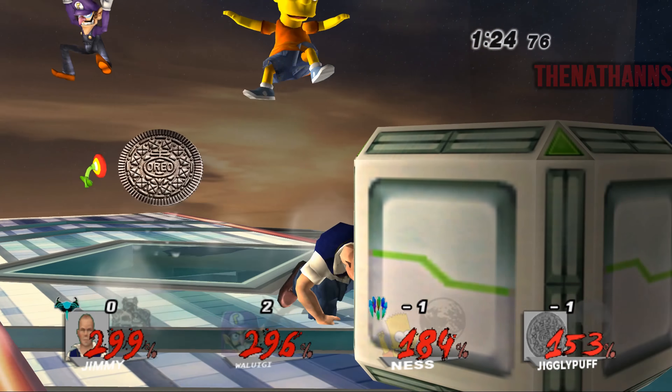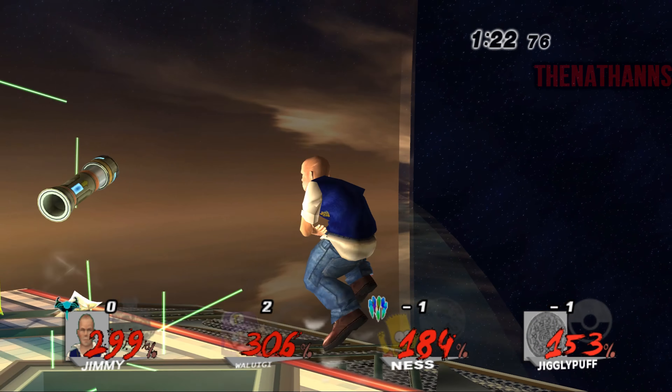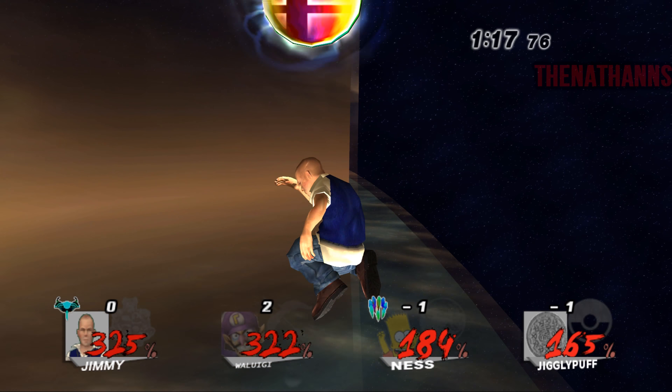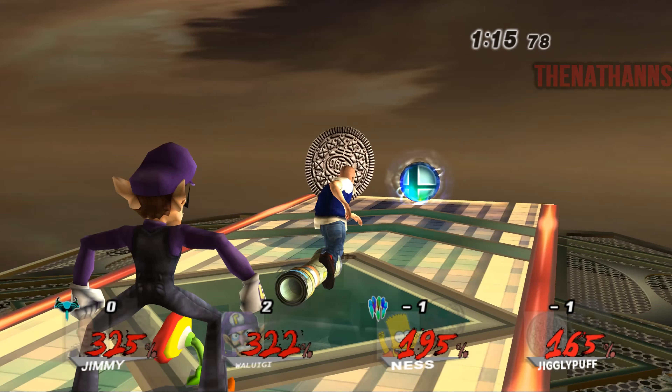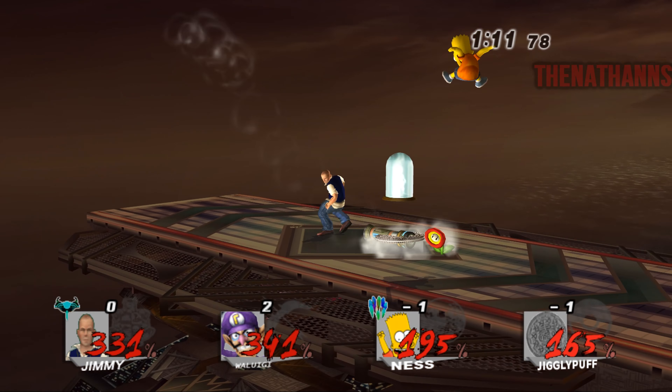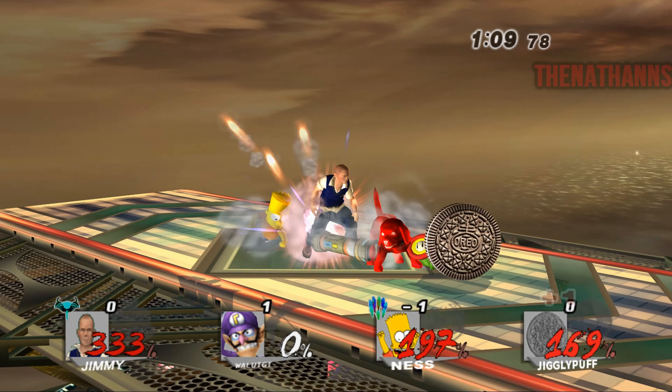I kind of think Jimmy's Final Smash could be an ultimate combo. Link's Final Smash in Brawl is where he has the Triforce and unleashes a damaging attack to whoever's inside it. Maybe Jimmy's Final Smash could be similar — whoever's near Jimmy is frozen while Jimmy does his trademark four-hit combo into an overhead punch.